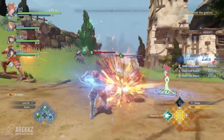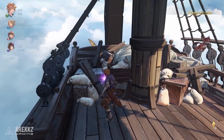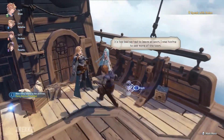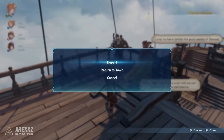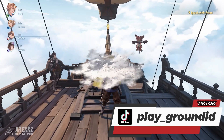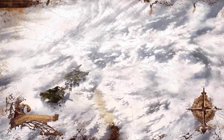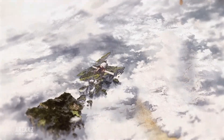Without further ado, let's get started. For those asking how to travel between areas, I can show you now. As you can see in the video, when you travel to another area there is an interval before arriving at the destination, where you can talk with other characters on your ship. Once you've finished, you can talk to a guy called Rolan, a new character in Granblue Fantasy Relink. If you want to depart, talk to him and choose to travel to the previous or next area.